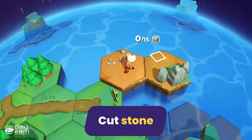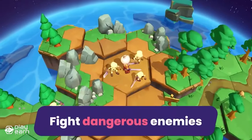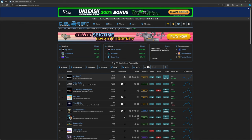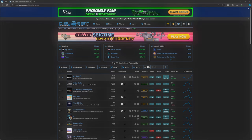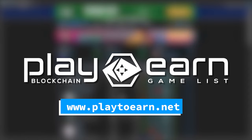If you want to join the Pocket Space community, you can sign up for the beta right now. For more info, check their website. And that's a wrap for today's list of games. If you were looking for play-to-earn arcade games to try, I hope this video helped. For even more info on everything about blockchain games, check out our website at playtoearn.net, where we have the largest database of games with all the info you need. That's it for today — see you in the next video.